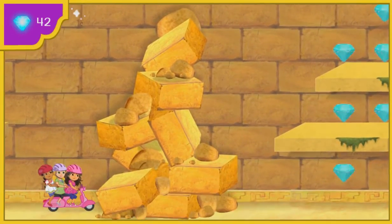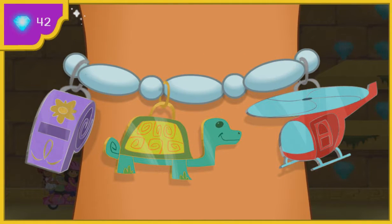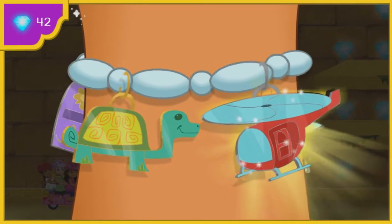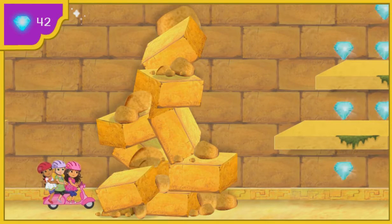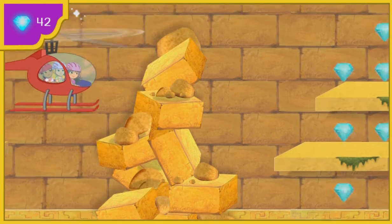How are we going to get past this tall pile of stones, Dora? No hay problema. My magic charm bracelet can help us. We need something that can fly us over the stones. Click on the charm we need. Yeah, the helicopter. To get the helicopter to grow, say: Helicóptero mágico. Helicóptero mágico. The helicopter will give us the lift we need. Come on, Alana, let's fly.